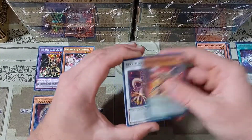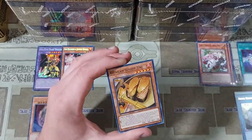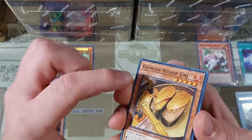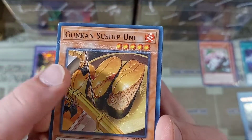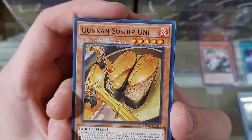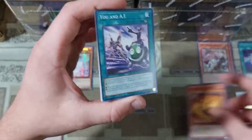So far I have not gotten a Pot of Prosperity yet, so we'll see if we can grab one of those. And the quality control continues — it looks like there's almost like tape that came across this. Yeah, you guys can see that on camera — there's a line going right across this Gunkin Suship Uni. That's pretty bad. Quality control might need to get called up here.